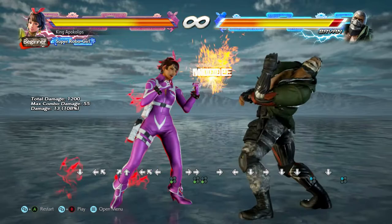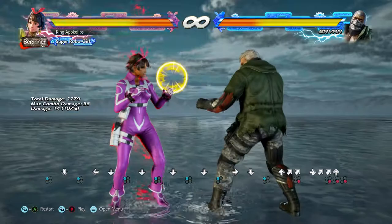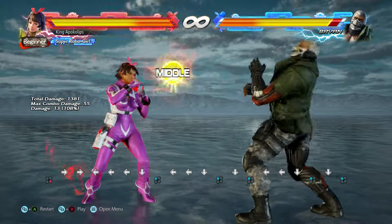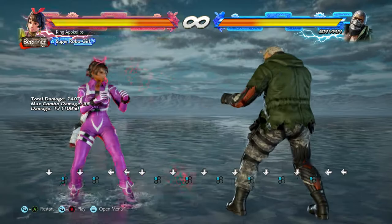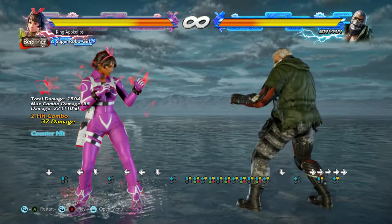The first move I want to talk about is her while standing one. This is a pretty awesome move — it's 13 frames on startup, plus seven on hit, and minus four on block, so it is safe. Plus seven on hit is a lot to work with; if they try to push buttons you can even get a hop kick in there. If the startup of their move is too long you could get a launch punish. The really good thing about this move is it leads forward a little bit, and as a while standing move it has crush properties.